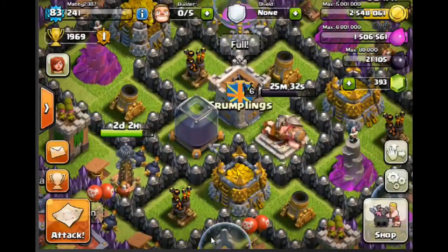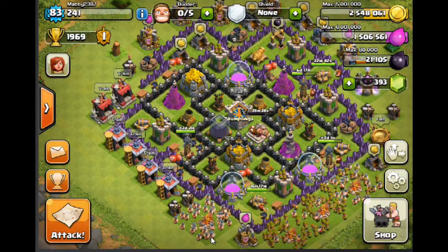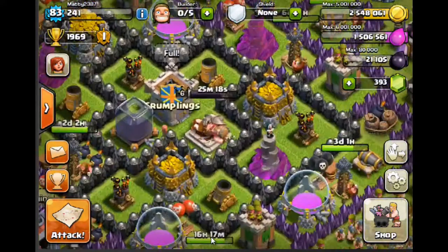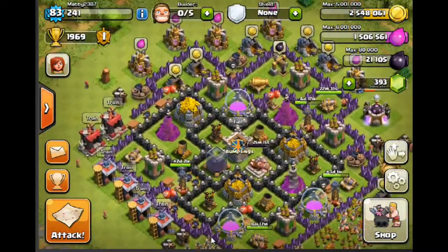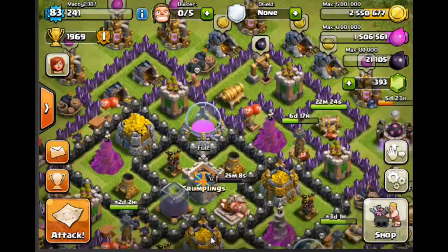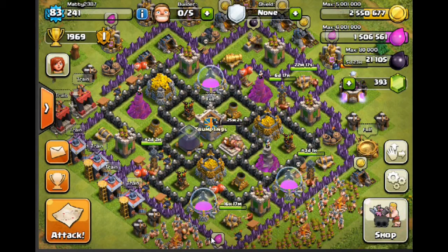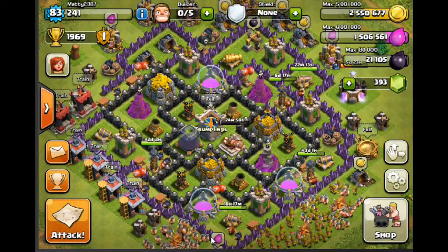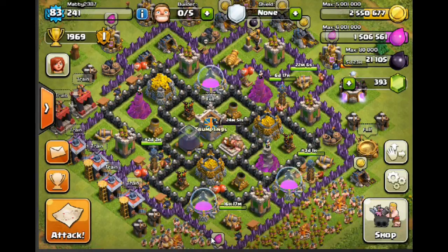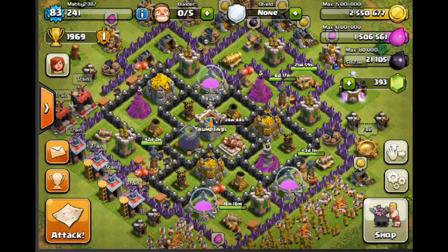I hope that helped somewhat in how you would next approach redesigning your base. This is a farming design, so if you wanted to do a trophy base with your Town Hall in the middle, a lot of the same rules apply — you just need to be a bit more selective with your wall and may need to have your Barb King closer to the edge. You might also need to sacrifice having your clan castle as centrally placed. Let me know your thoughts in the comments. Thanks for watching.